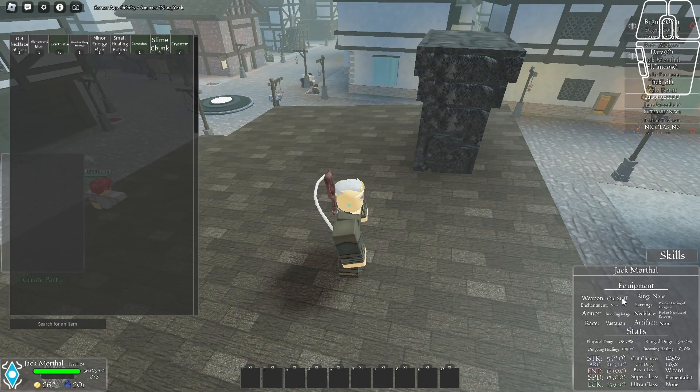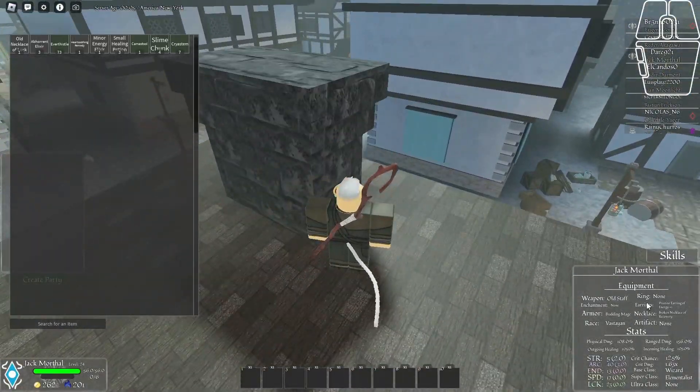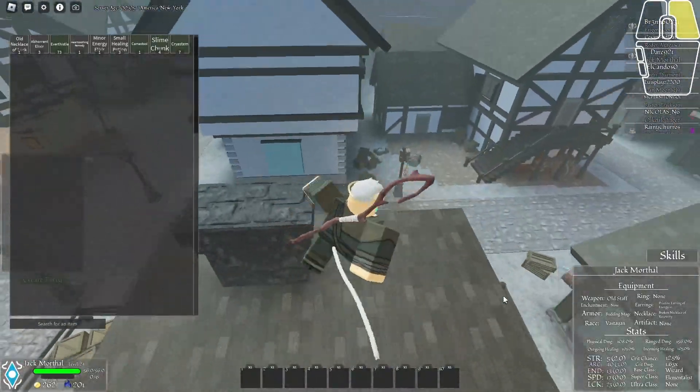As you can see, I have a weapon — I'll mention how to get one later — armor, my race, an enchantment (which I won't show in this video as it's further down), a ring, earrings, necklace, and an artifact, which is similar to the enchantment. I'll show that later.